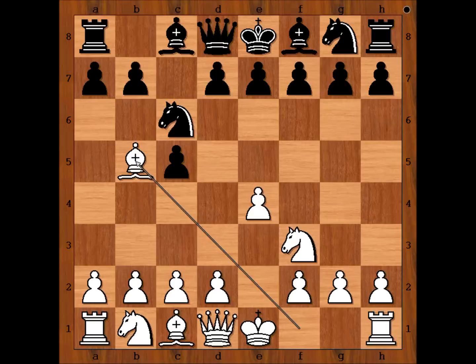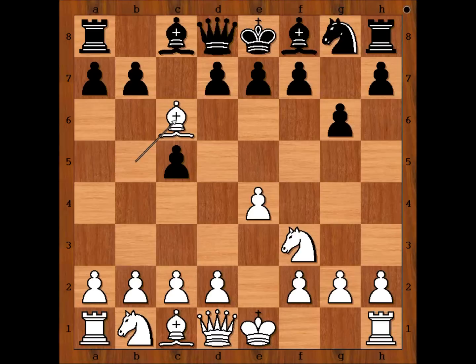g6 — this is the most popular move by black. Bishop takes knight. How to recapture — with the b-pawn or with the d-pawn? Yifan Hou captured with the b-pawn. d takes on c6 is quite often played by black, but here we have b takes on c6.